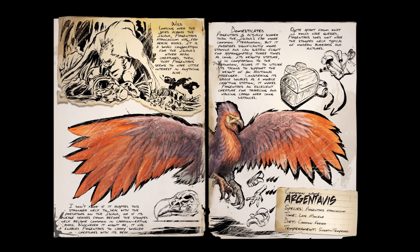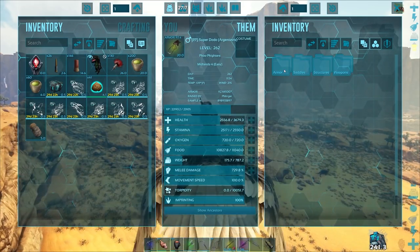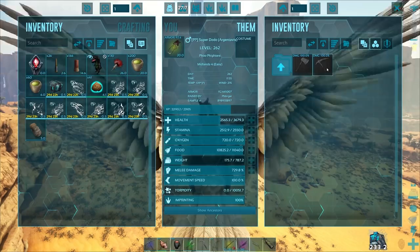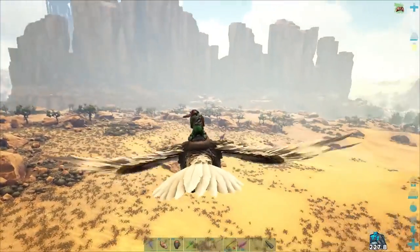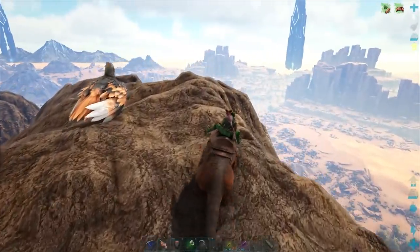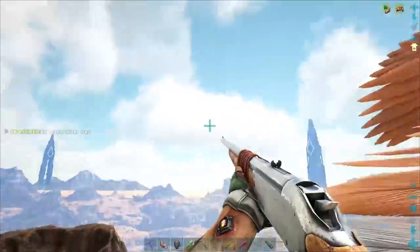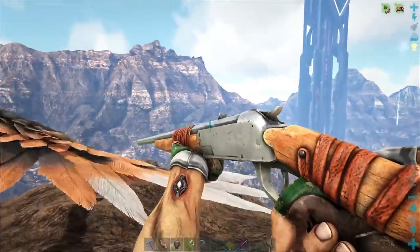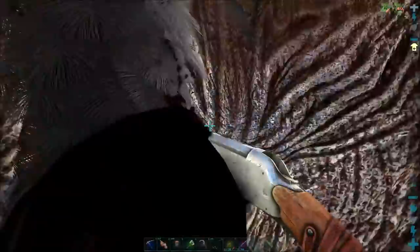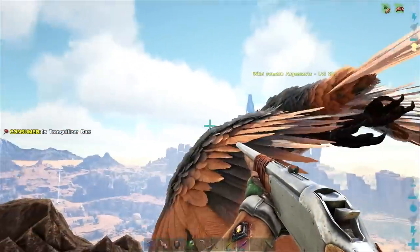Next up is the Argent coming in at number four. You unlock their saddle at level 62, and this saddle — it's amazing. There's so much functionality. It is a full operating smithy. Plus, the Argent has weight reduction on just about everything, including the kitchen sink. If you want to get from point A to point B carrying a ton of metal, you can breed and imprint these guys — get them bred for health, stamina, damage, weight, or all of the above. These guys will be one of your best friends, at least until you get a really good wyvern. Wyverns are faster, but when it comes to utility, Argents are absolutely amazing. You can find them just about anywhere in the cliffs on Scorched Earth. I'd recommend using either a crossbow or long neck to knock them out. For taming, you can use raw meat, prime meat, mutton, or superior kibble.